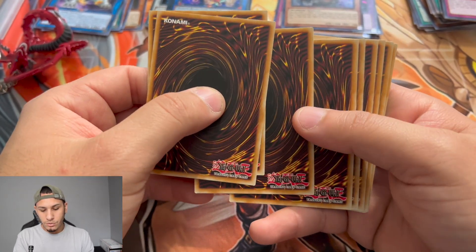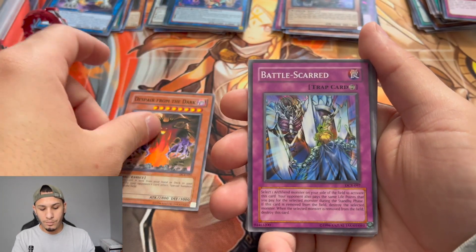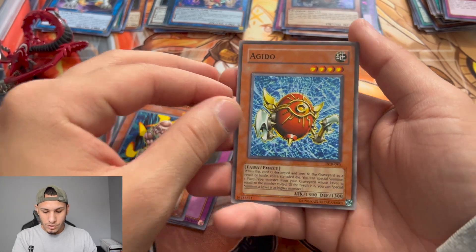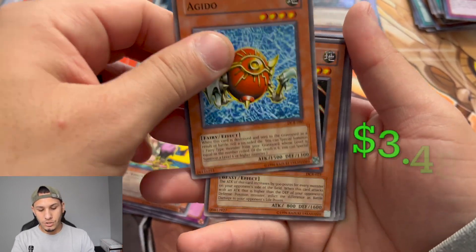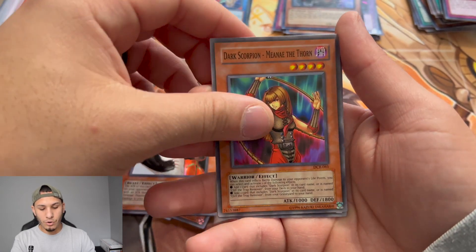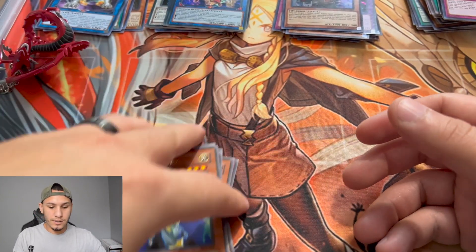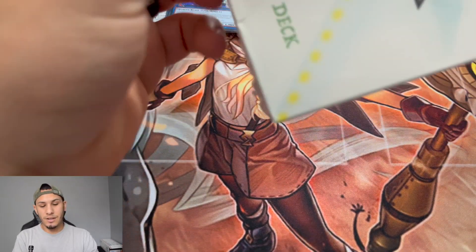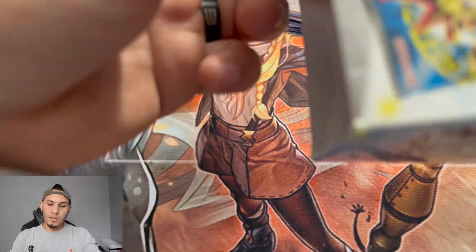We've got another Dark Crisis pack! There's the original Ishizu card right there! From the pack: Despair from the Dark, Battle-Scarred, Arsenal Robber, Blindly Loyal Goblin, and the original Ishizu card. Then another pack: Dark Scorpion Maradieur, Battle Footballer, and a rare Guardian Tryce. Moving on to the last box — this one has no giant card either. Based on the weight and noise it sounds like it'll be another keychain.